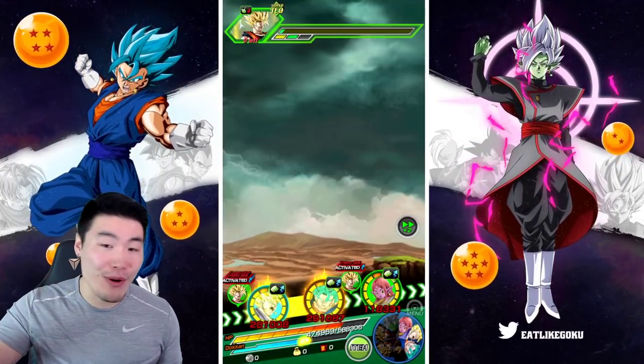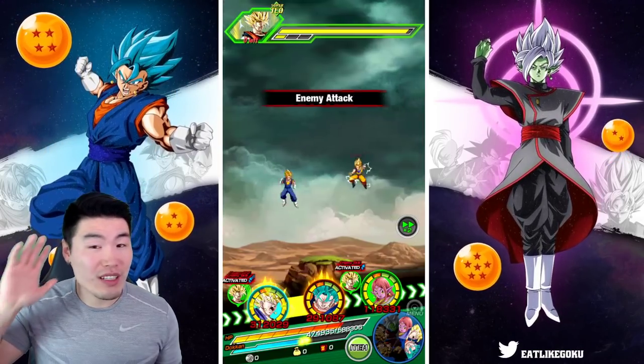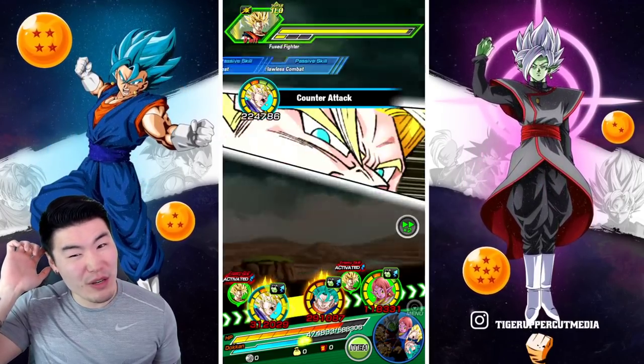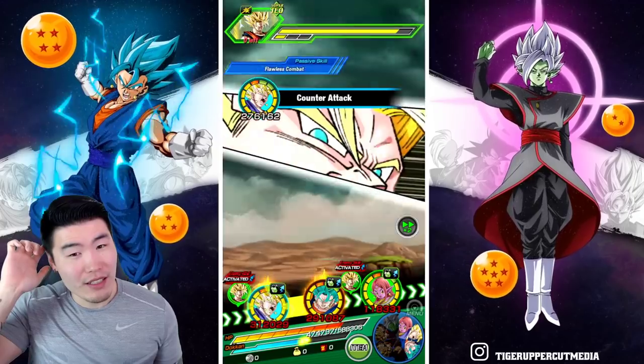If you just look at him objectively as a regular EZA, he's still really, really freaking good. We got the support now. I'm just hoping we don't get supered here — if we do, it could hurt a bit. We're not going to die, obviously, but it's going to hurt. But no supers yet — a lot of counters, though not a lot of damage unfortunately.